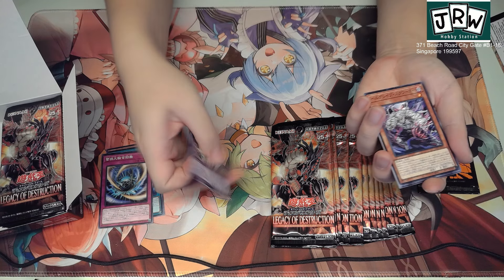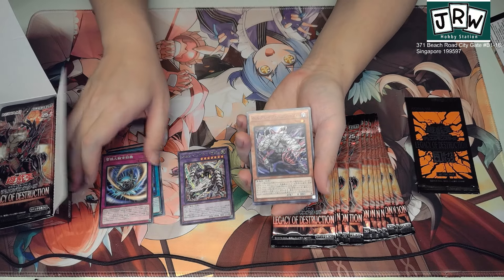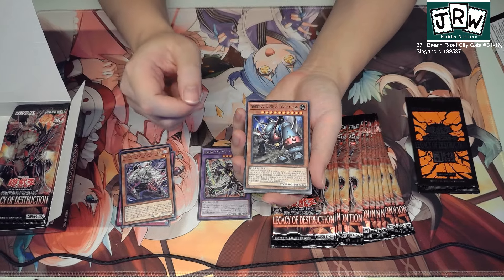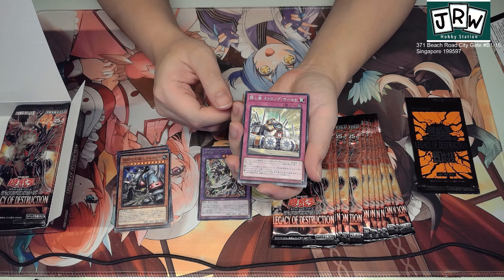And we got a Rare. This is a Memento archetype card — that's the Twin Head Thunder Dragon in pantile. This is U-Bell, so more U-Bell, but U-Bell is still getting stuff.